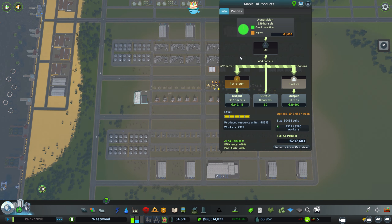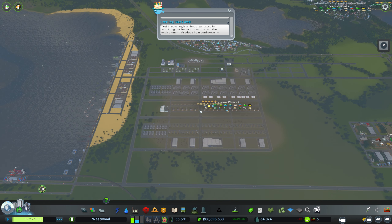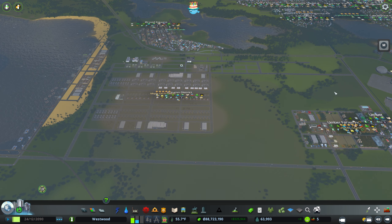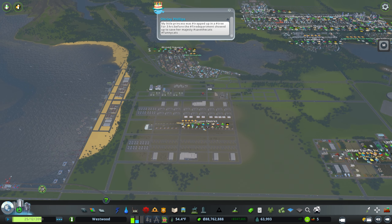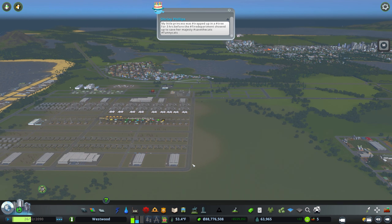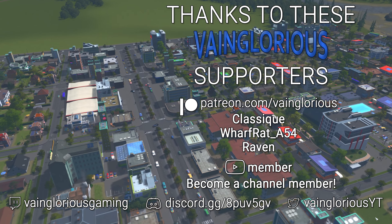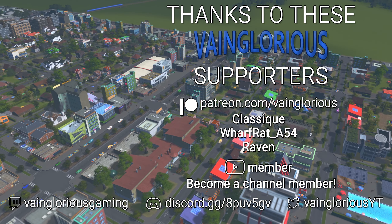I think that's a great place to leave it. I'm really proud of the maple oil products and just how much money they're bringing in — look at that: $237,000 a week. I've got a live stream city that makes about half a million a week and it's twice as big as this. I didn't want to go quite so big over here because I still want to fit some more residential or industry and even a forestry industry over here somewhere. And I didn't want to pollute the whole thing — look how far out that pollutes. It's kind of nasty, but we'll leave it here for now. Until next time, I'm Brandon reminding you to stay vainglorious.